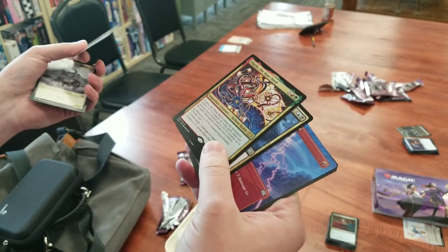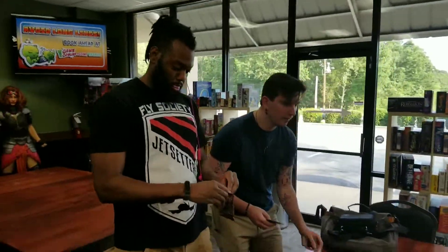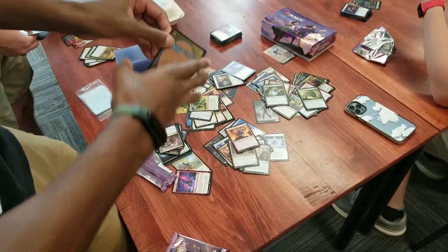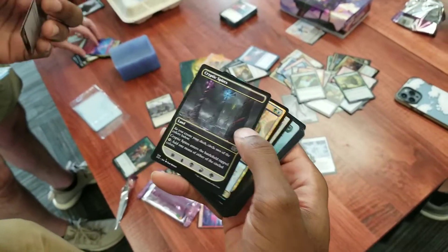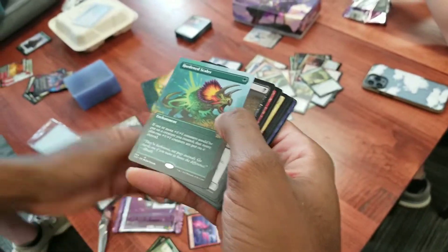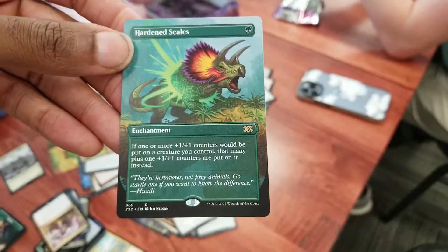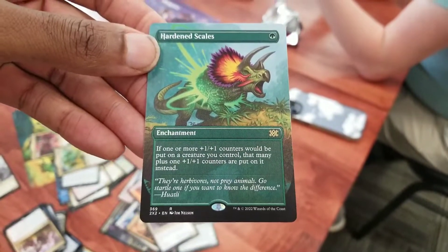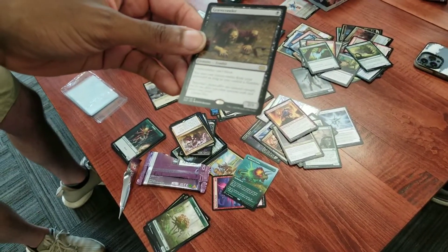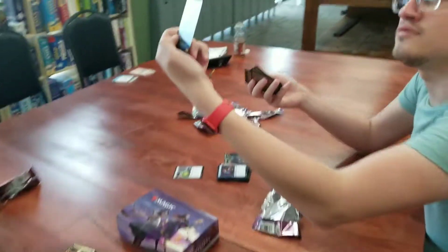Oh, Linda and Lash — the hate seed! Sweet, all right. Hardened Scales — any good? Yes! That's a full art. Let's read it: 'If one or more plus one plus one counters would be put on a creature you control, that many plus one plus one counters plus one more are put on it instead.' Great Crawler is great for black sacrifice decks — it's a very good card.